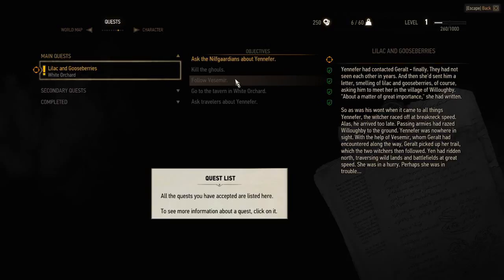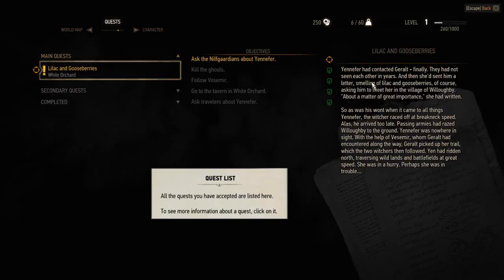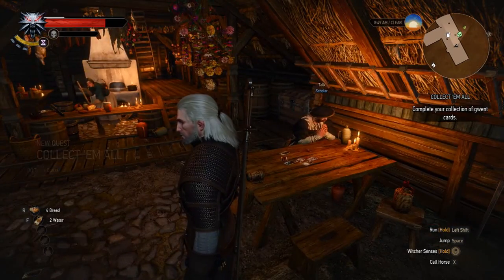We've got to ask the Nilfgaardians about Yennefer. Yennefer had contacted Geralt finally — they had not seen each other in years. She sent him a letter smelling of lilac and gooseberries, asking him to meet her in the village of Willoughby. But Willoughby's destroyed, so now we're on our way to Vizima, but we're stopping here at White Orchard.